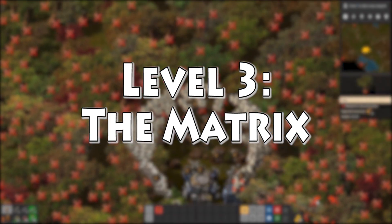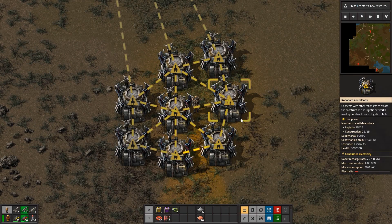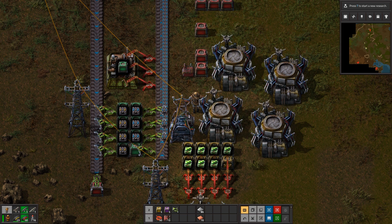Level 3: The Matrix. Once you've resurrected a machine army, it's time to get illogical. A logic bot is slightly more complicated, utilizing several magic boxes to perform its tasks.